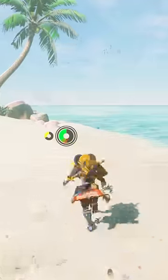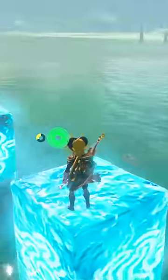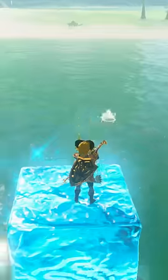If you're ever near the sea and see a flock of seagulls, there's probably a huge school of fish under them. Make your way out to the other side of the fish by using ice blocks, so they are between you and the shore.